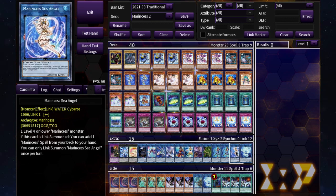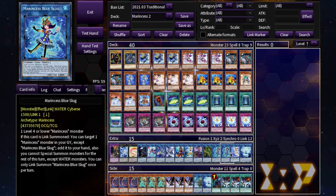One Sea Angel will search your Battle Ocean field spell — that's the only reason to run one, though you might want two just in case. Instead of two Sea Angels, I'm running two Blue Slugs. Blue Slug is almost always your first link summon with Marincess since it only requires one level four or lower Marincess. When link summoned, you target a Marincess in your graveyard and add it to your hand.